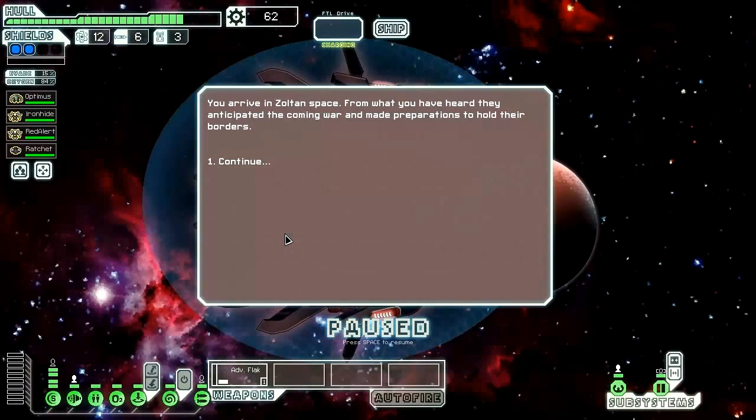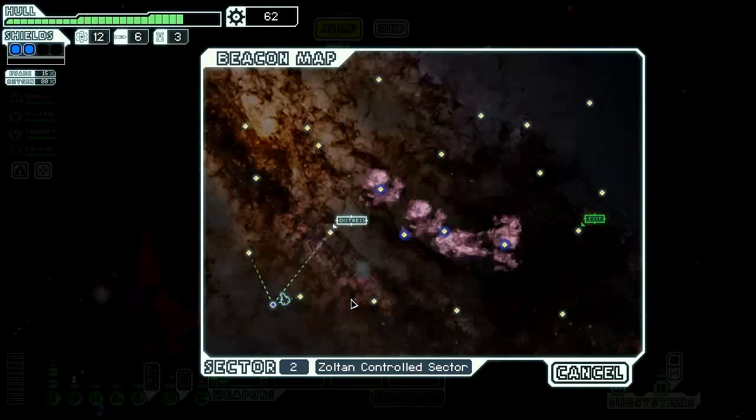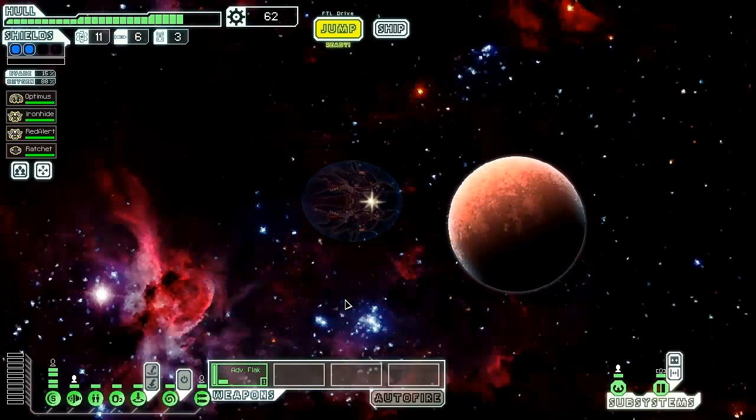You arrive in Zoltan space — from what you have heard, they anticipated the coming war and made preparations to hold their borders. We jump in and immediately encounter a distress signal.